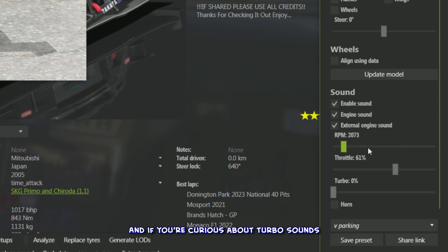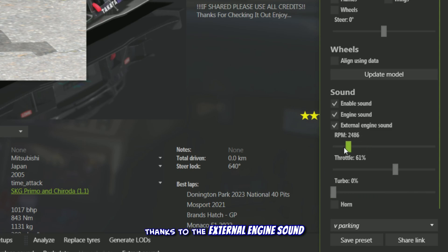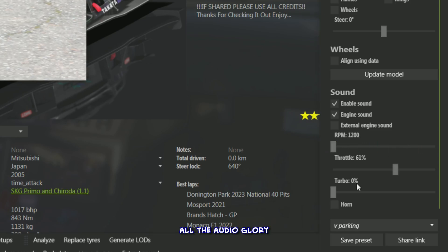Push the throttle slider past 50 percent and play with the RPM slider to hear the engine roar across different rev ranges. Play with the turbo slider to check if the car has a built-in turbo sound. By default you're hearing the external engine sound, but uncheck that box to experience it from the driver's seat perspective. This lets you test out audio without waiting for the game to load — a true time saver for sound swappers.